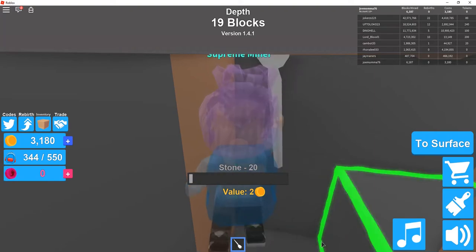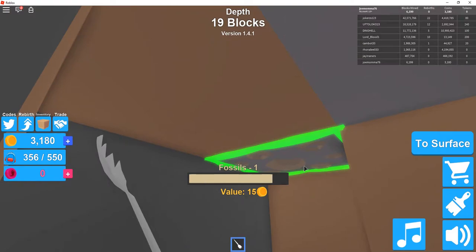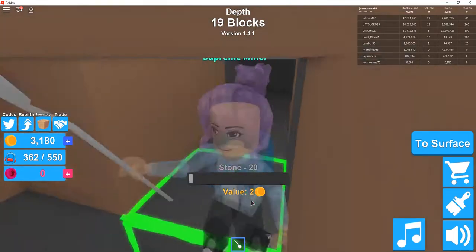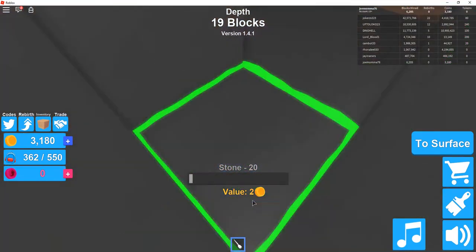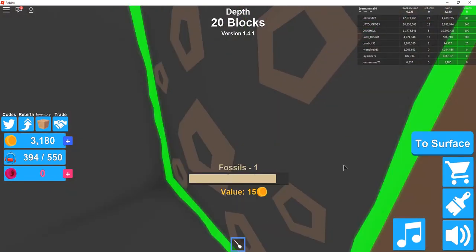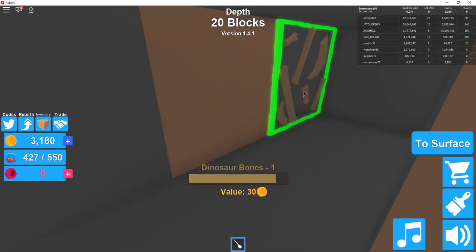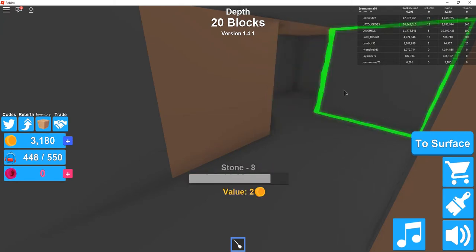I think I've gotta get down to a depth of about 40 before I can get anywhere near the gold. I constantly move around so much I forget where I came down from, but I know where it is up top. Ooh, dinosaur bones — those are worth some money, 30 coins, but they're still worth something.